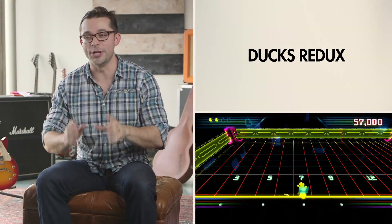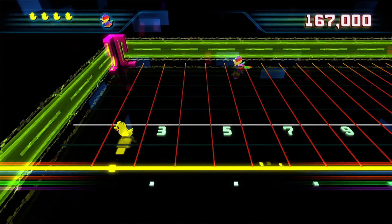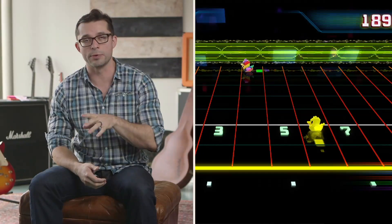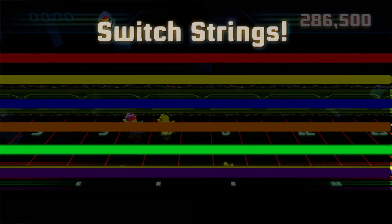Ducks Redux is the Ducks game that we always wanted to make. It's probably the first one you played in Rocksmith 1 and it's really simple — you're moving up and down the fretboard. Last time we were limited to just the top string, but now as you progress, you'll get to do it on every string on the guitar.